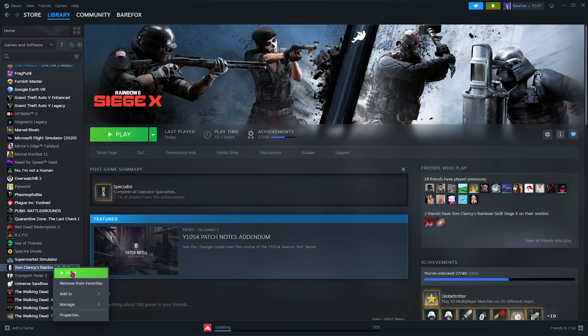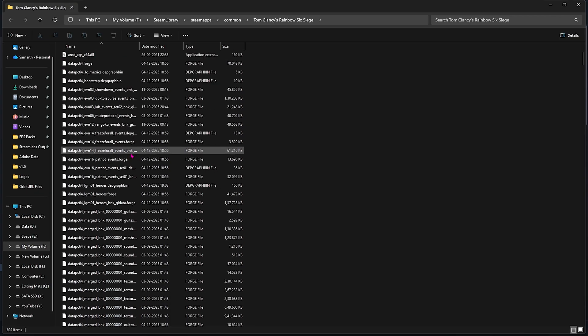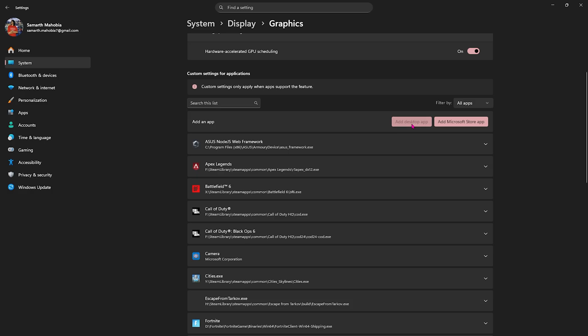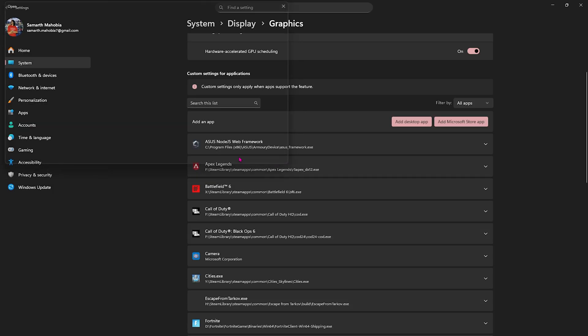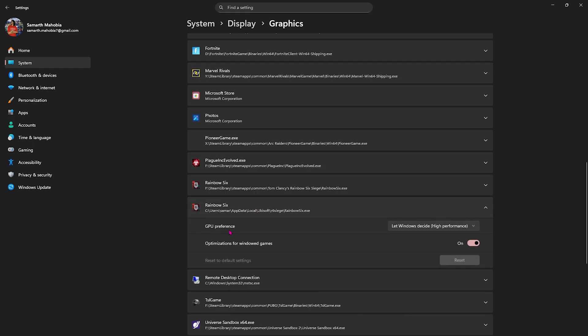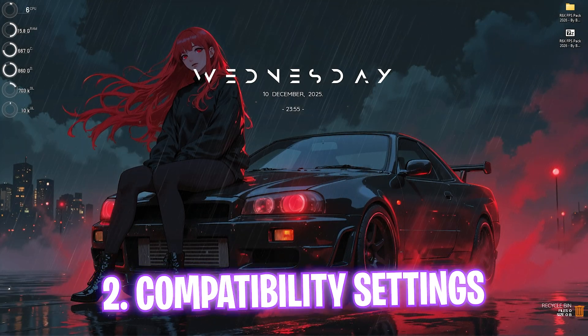Once that is done, you have to find Rainbow Six Siege on your PC. A simple way is heading over to Steam, right-clicking on your game, clicking on Manage, and selecting Browse Local Files. This takes you to the download location. Copy the file path, then go to Advanced Graphics Settings, select Add Desktop App, paste the file path, press Enter, select Rainbow6.exe, click Add, then scroll down to find it and set your GPU preference to High Performance.